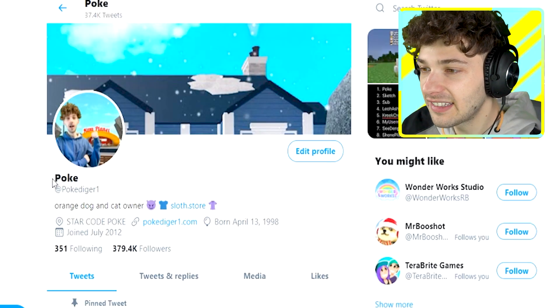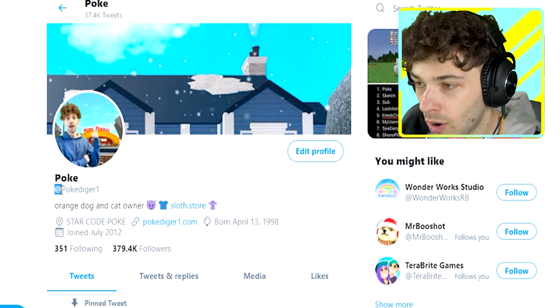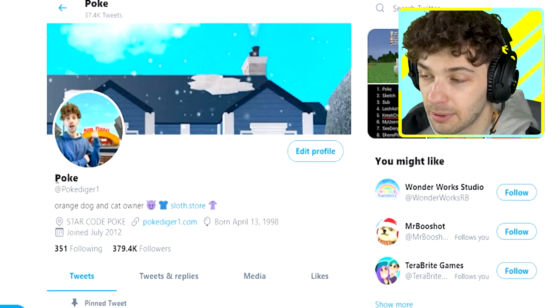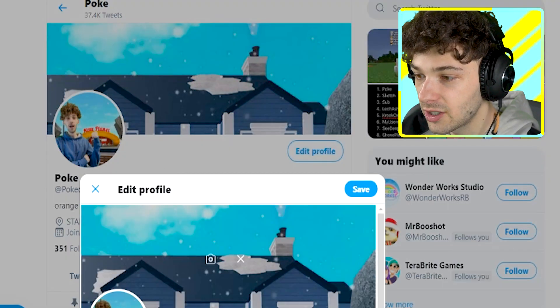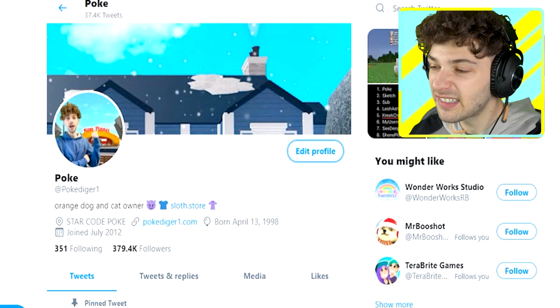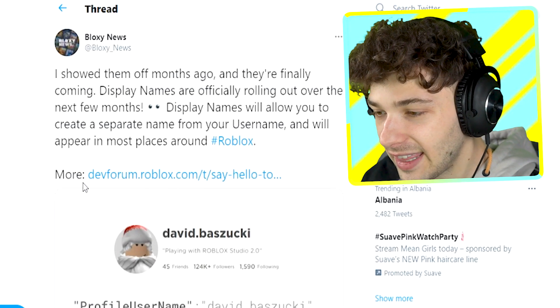If you guys take a look at my Twitter, my @ is PokéDigger1, and my @ on Roblox is also PokéDigger1. But there's going to be display names, which in my case would just be 'Poke.' Your display name is something that shows up that isn't your @, so I could change mine to like 'Pokey500' or something. That's what a display name is.